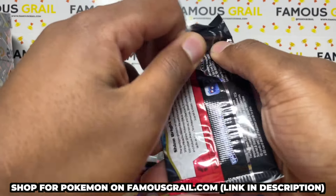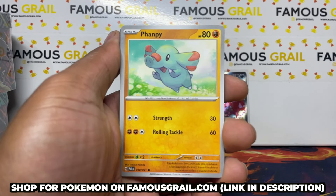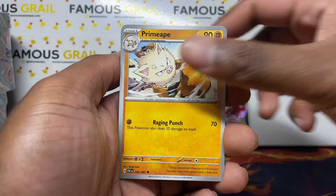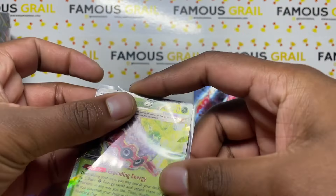Check out the website — we have a lot of the Paldean Fates stuff restocked: ETBs and blisters, which have been flying out on our streams and store. It's a fun set and the pull rates aren't too bad. The SARs and gold cards have been difficult to chase, but overall we've been getting a good ratio of shinies and full arts.